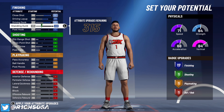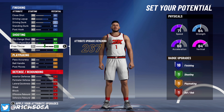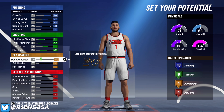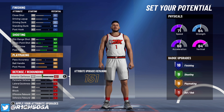Follow these stats exactly as I'm showing y'all. For finishing: max your close shot at 90, driving layup at 77, driving dunk at 88, and standing dunk at 50 — that gives you 18 finishing badges. For the mid-range shot, bring that up to 62, three-pointer to 47, free throw at 77, and post fade at 72, for nine shooting badges.